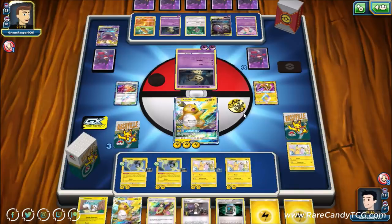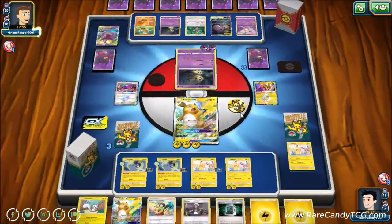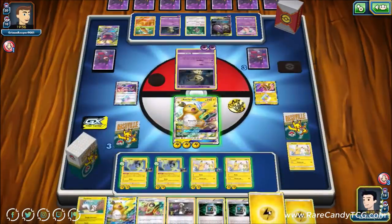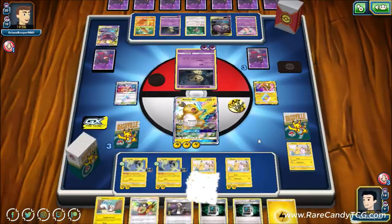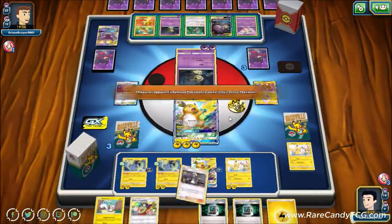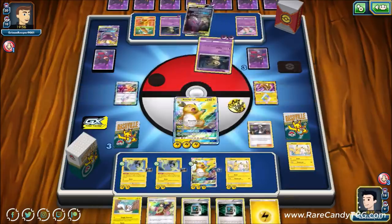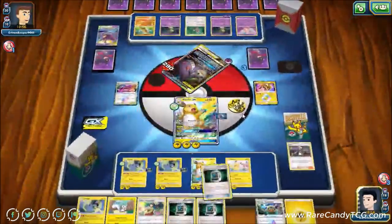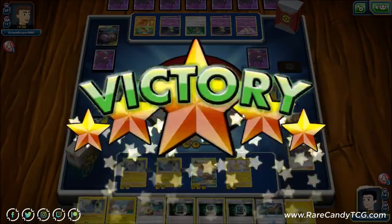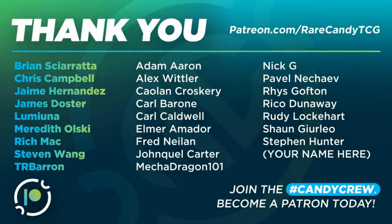Our opponent would need a Judge or Red Card to disrupt our hand, but if they don't have that, we just win here. We see a Filch — so Raichu takes the knockout on this Gengar Mimikyu. We attach to Pikachu, evolve into Raichu GX, and then Guzma up this Gengar Mimikyu for our last knockout. We only needed to take two knockouts to win the game with this Raichu deck, doing 290 to the poor Gengar Mimikyu.